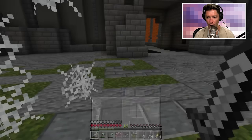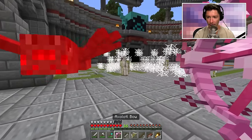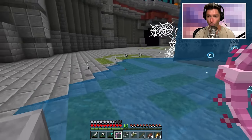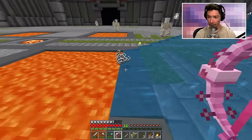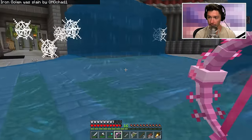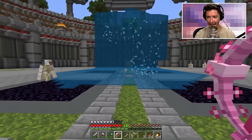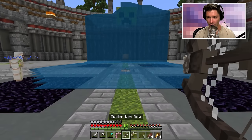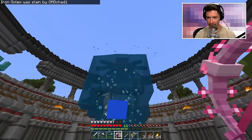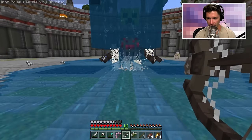I just had a brilliant idea — which bow shot water? The axolotl bow! Wait — can I shoot the spider bow to make webs and then the axolotl bow to wash them away and create even more string? Hiya — wrong one. Iron golem, thank you! Hiya — does that put... it does! It washes away the string and creates even more string — I'm brilliant!